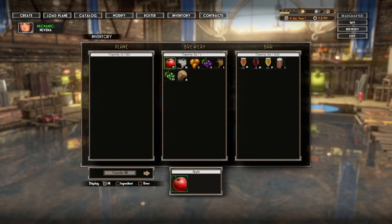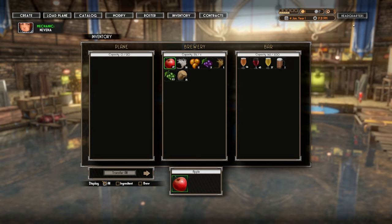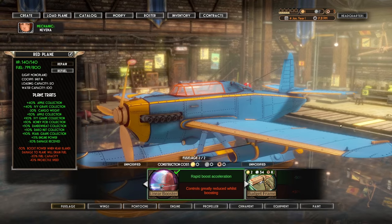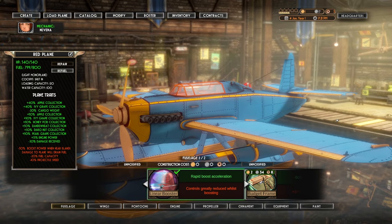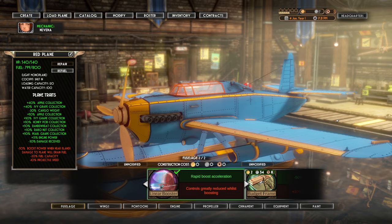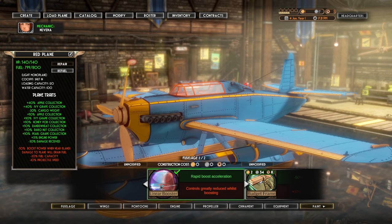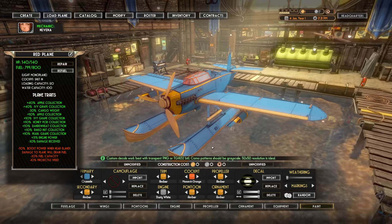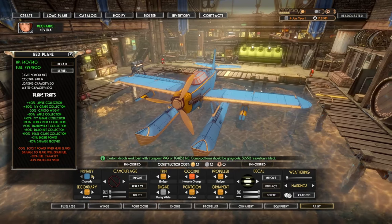We might as well put this into our bar to sell. Let's head on out — and wait a minute, let us come over here. Pretty much every episode so far I've changed the color of my plane, so we might as well keep up with tradition and add a new paint job for this episode. We're wasting so much money on paint, but we're going to look awesome.